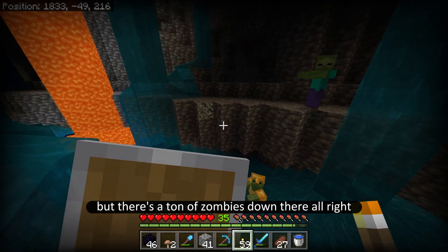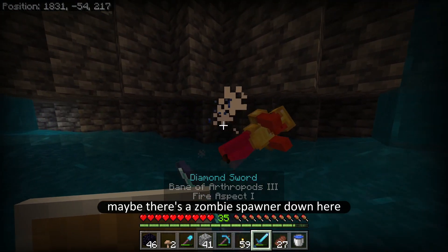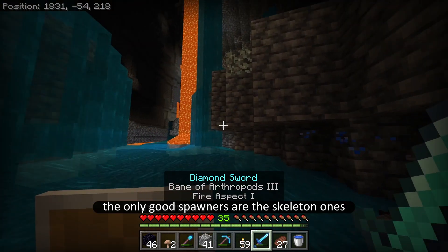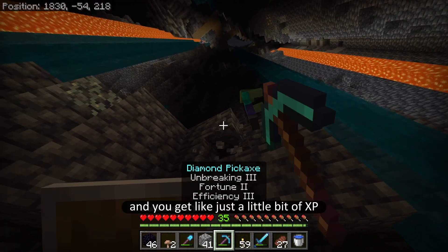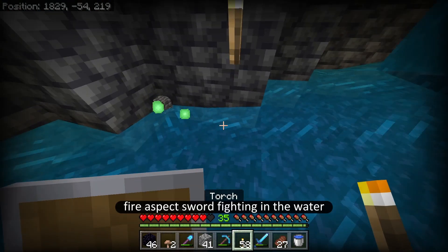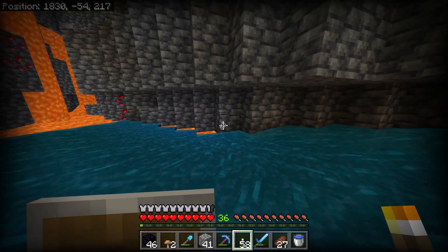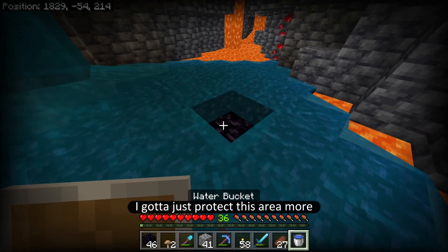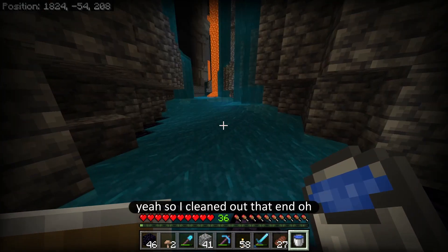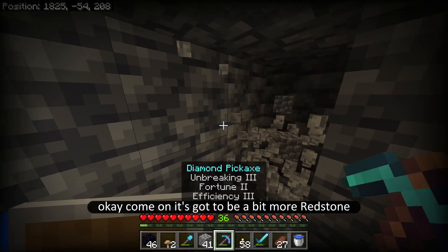There's a ton of zombies down there. I'm gonna have to go down there and make like a safe spot. Maybe there's a zombie spawner down here — that'd be really cool. Actually, the only good spawners are the skeleton ones because at least then you get bone meal and a little bit of XP. Fire aspect sword fighting in the water — that's 200 IQ on my part. So what I've got to do is protect this area, get rid of all this lava, and put down as much water as I possibly can. And I needed redstone — I cleaned out that end. Is there lava under here? No. Come on, there's gotta be a bit more redstone.